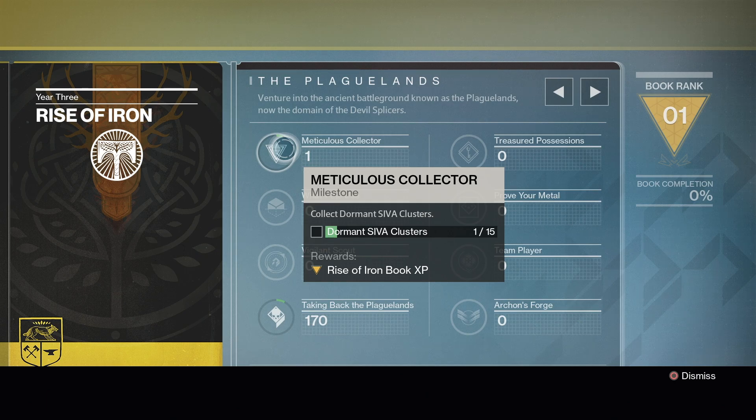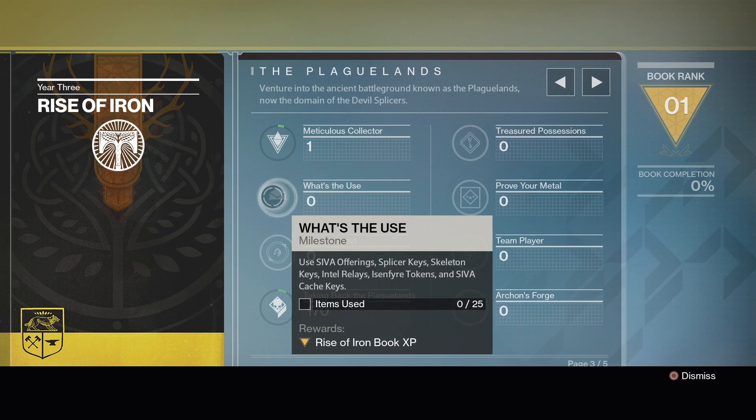The first one is Meticulous Collector — collect 15 of the dormant SIVA clusters. I think it's going to be more than that; the exotic quests probably have them involved as well.